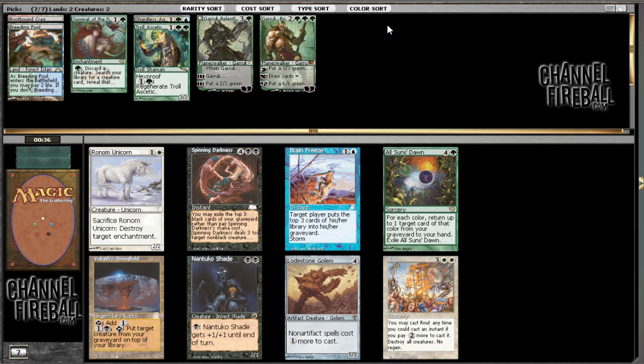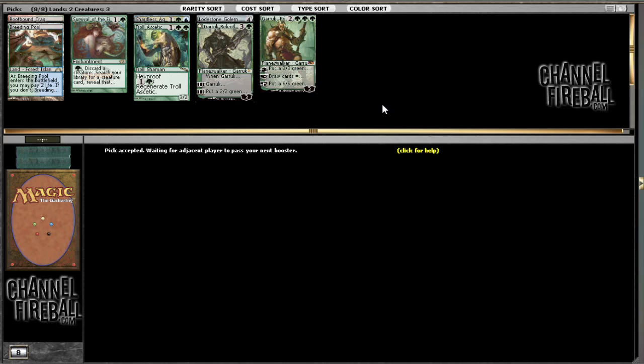Nothing good here really. Blinkmoth Stronghold could be really good, as could Lodestone Golem. I think I'm gonna take the Lodestone Golem on the off chance that I just get a large amount of green one-mana acceleration, because just playing that thing on turn three or whatever is really strong. Not the best pickup, but a good card.